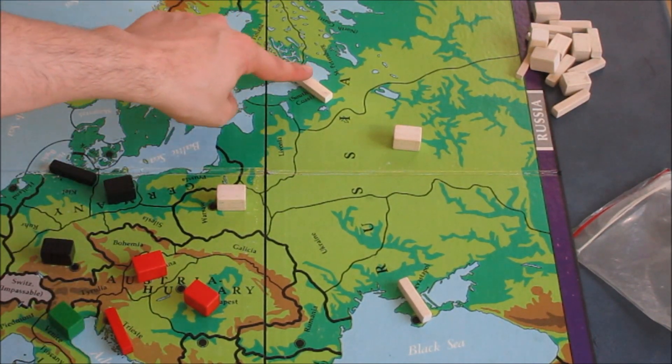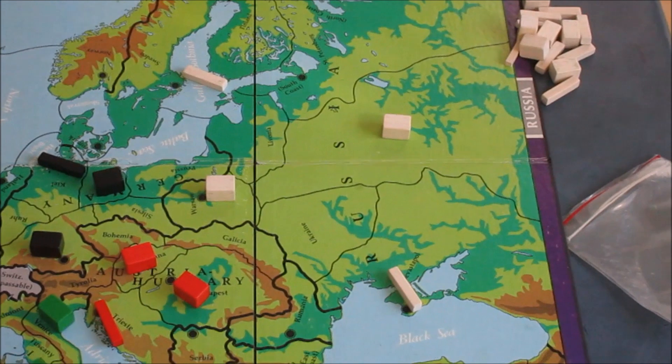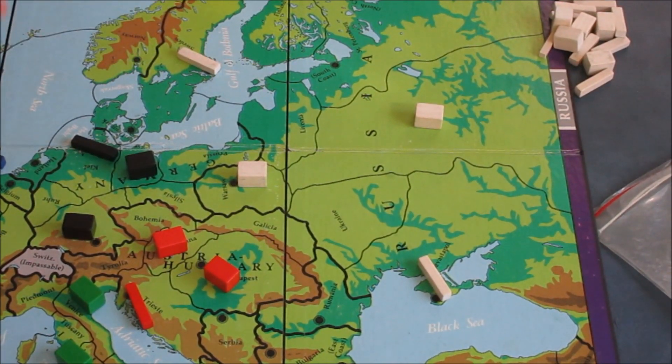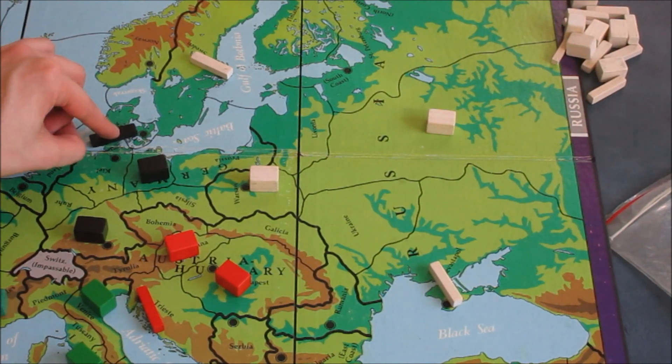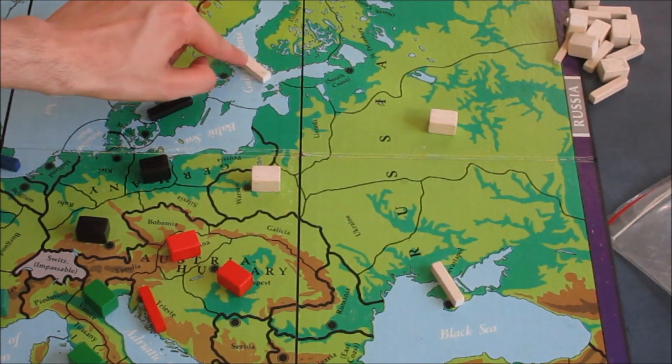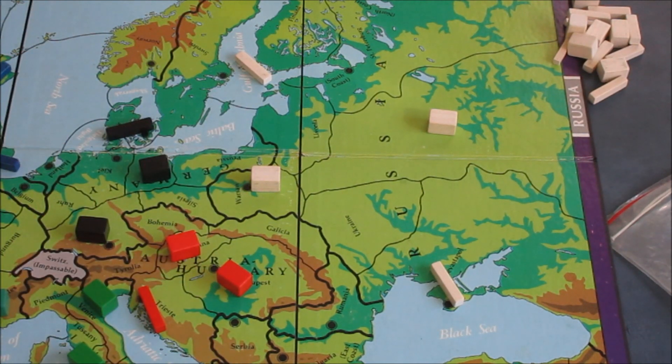So this is where Russia starts out. They generally will do this on their first move, and that's where the options actually start to come into play, because the second move for them is generally to go to Sweden to try and take that point.